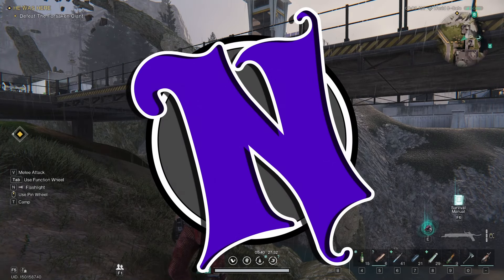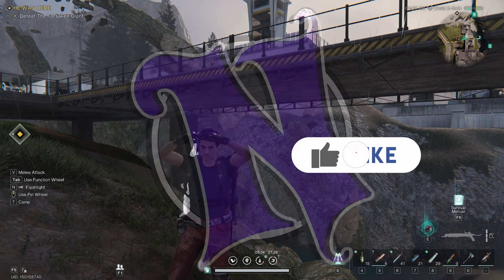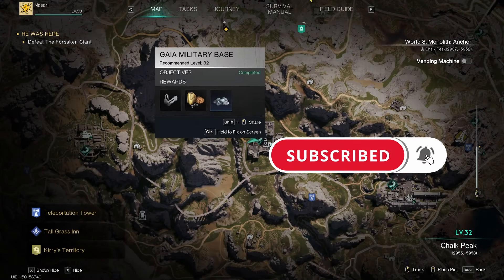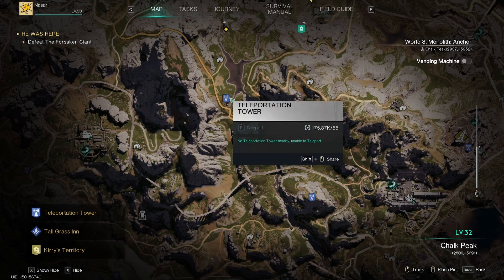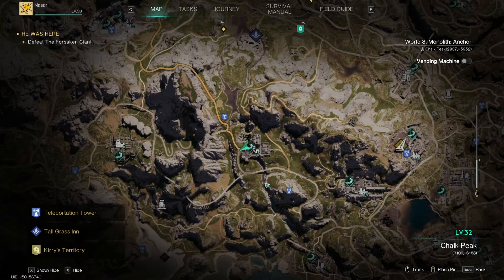Hey folks, Nass here with another Once Human Crate Location Guide. We are actually going to be at the Ghia Military Base today. I can show you on the map where we're at. You actually have a teleportation tower just northwest or even southeast of this location. Pretty simple to get to.